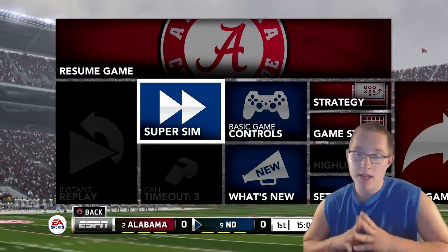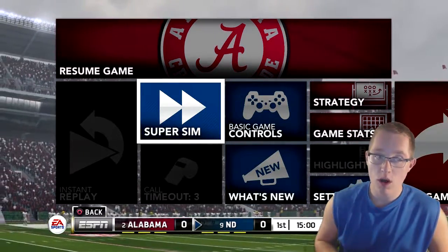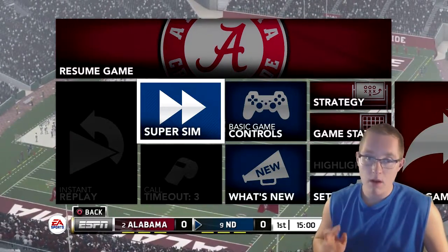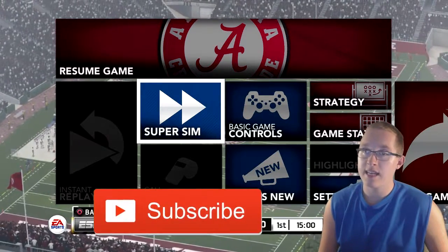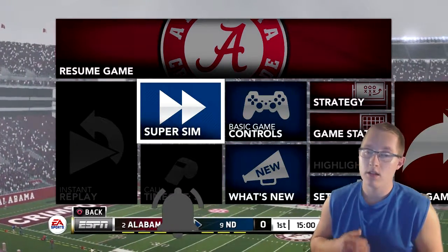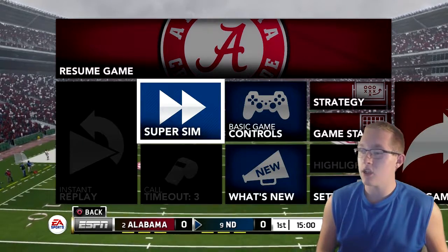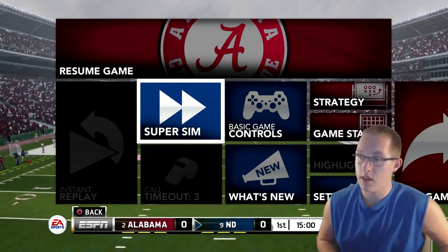Welcome back to another video. Today we're doing episode 2 of the 10-team college football playoff series. In the last game, Clemson took on Texas and Clemson won 75-43, with Trevor Lawrence and Sam Allinger both dominating. The second game is a 2 vs 9 matchup: Alabama taking on Notre Dame.